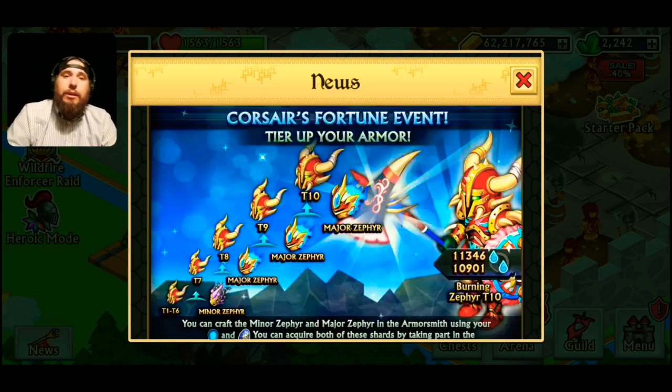Then you're gonna go ahead and move to the major zephyrs, and that's where you really start bumping things up. You go to T7 with the major, then T8, add that again to T9, add that again to T10, and then you'll have a pretty beastly water armor.